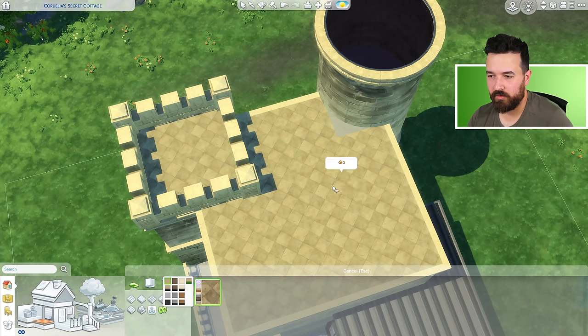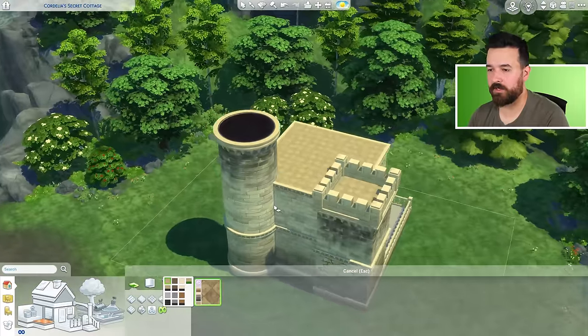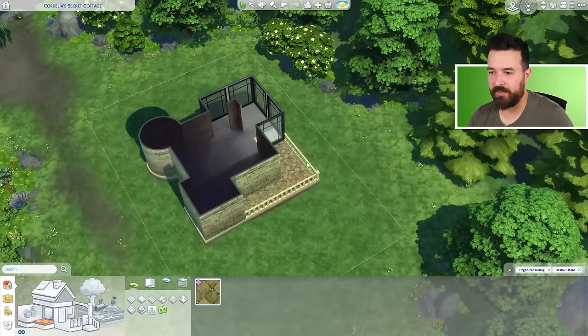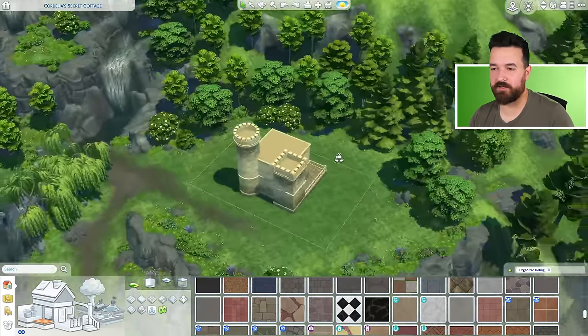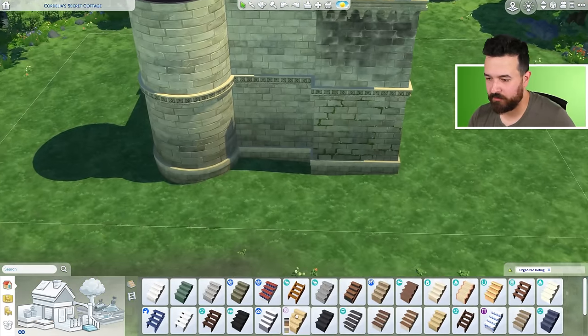This is our new castle flooring — this diagonal tile. It's kind of cool, I like it. The mossy one is actually really nice. I like the dirty one and the mossy one. I'll do the dirty one out there — it could use a little bit of pressure washing, but it is what it is. I should keep the roof lighter, I think it looks nicer, but I like that as the balcony. So the entrance — we do have stairs, right? Yes, we do.